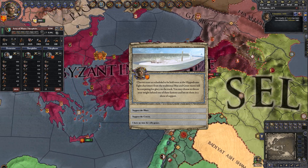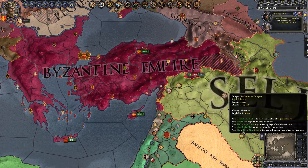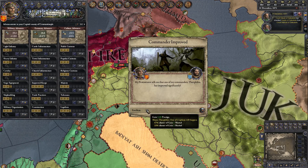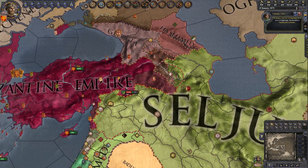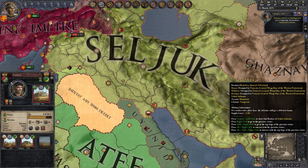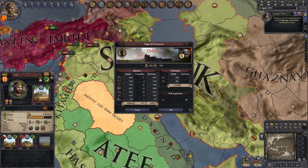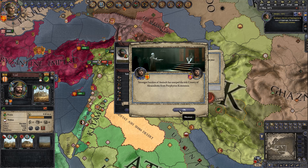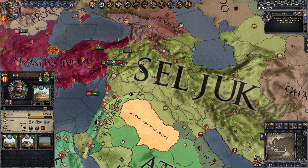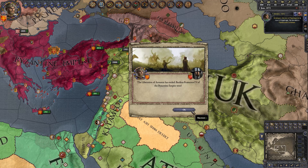Maybe sometime I could do a campaign with this start, because it is a difficult one — you start at war and they severely outnumber you. As you can see, they are already beginning to occupy the east. There's a revolt breaking out but they're occupying the land pretty quickly. The Seljuk invasion is over, they won. We lost a chunk of the empire, but it's going 72% in favor of the Western Protectorate right now.